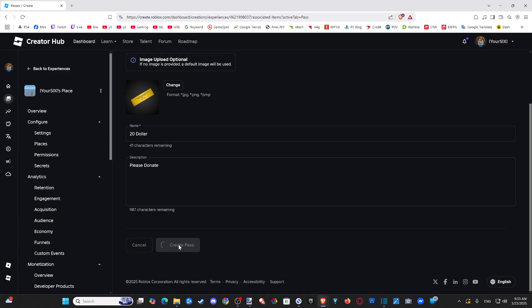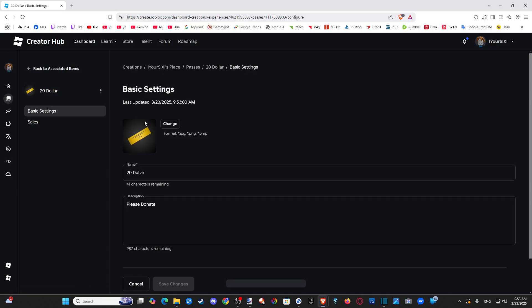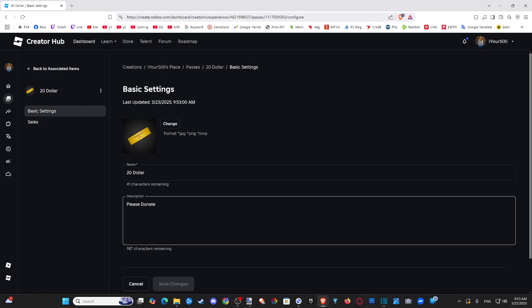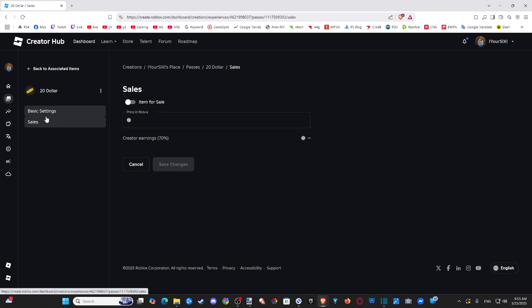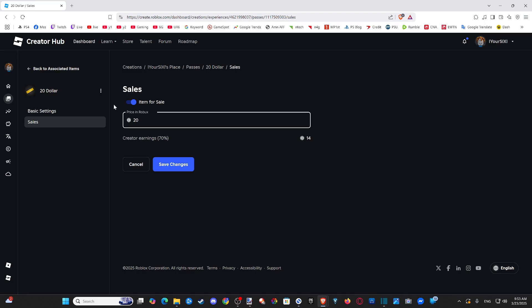Now we're not done yet. After we go to Create Pass, we want to go back to the game pass and select it. We have to make sure we're listing this for sale. So let's go to Sales right here — you can see basic settings where you can type in the name. Go to Sales, and then we need to list this item for sale. Then type in an amount — I said $20 before, so let's type in $20. Then go to Save Changes.